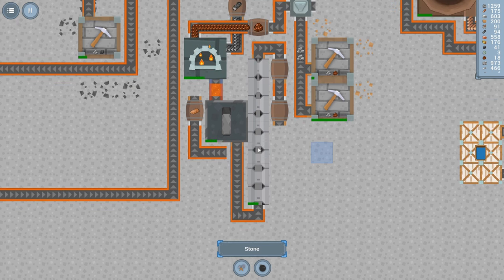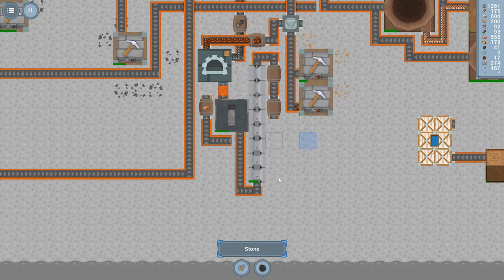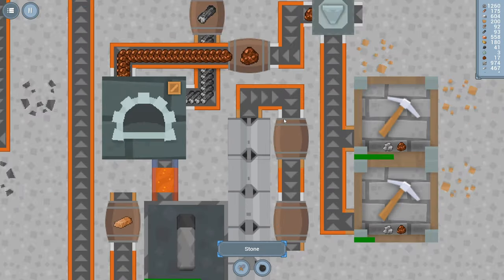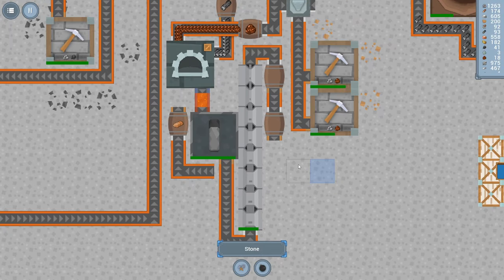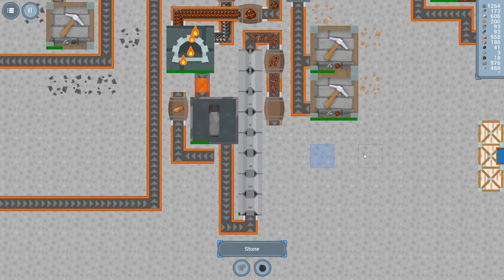Our caster's — or our extruder — is doing its thing. Kind of interesting. Here's our progress bar. Let's see what we get. Still going. Nice — there's our copper wire! All right, we got it done.